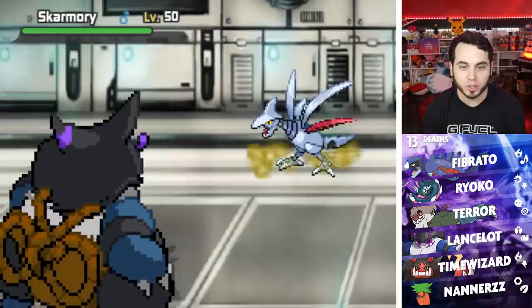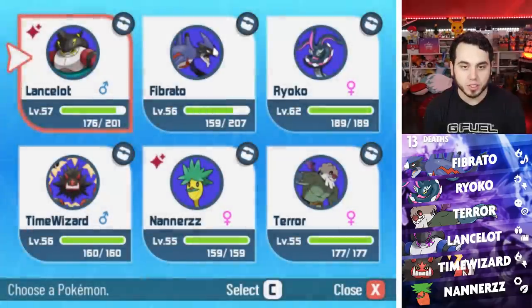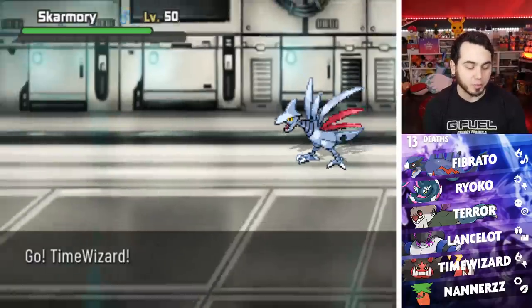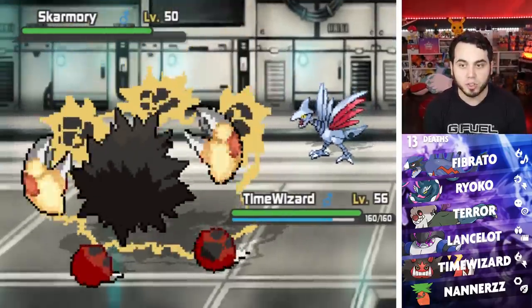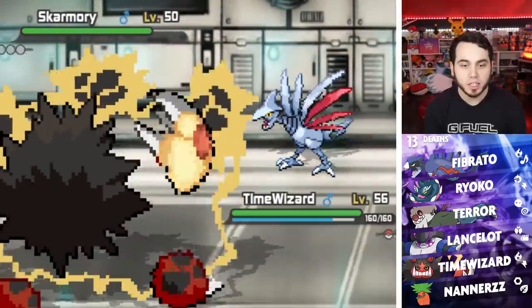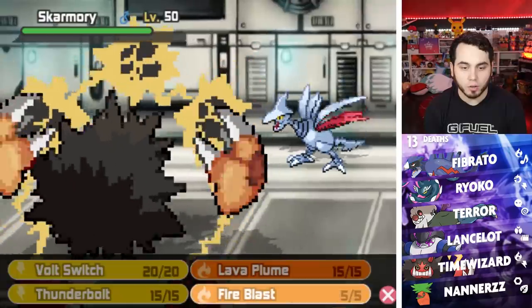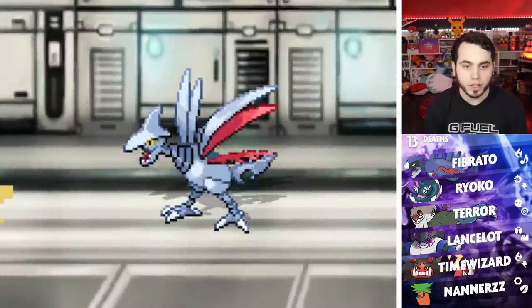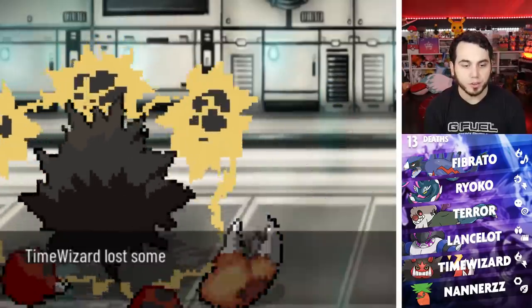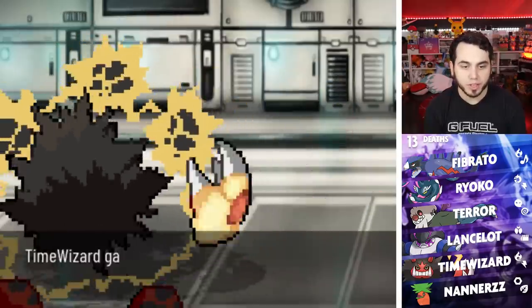Here comes a Skarmory — of course it's a Skarmory. Every time. This is easy to beat — we can just go Time Wizard and blow this thing back. Everything's got Sturdy, all these Steel-types. It's a good thing I have two Fire-types and then some. Oh, I just remembered — someone left a comment and told me I can teach Flash Cannon to our Ryoko. Let me try that after this battle. This Skarmory doesn't have Sturdy either. It can learn Flash Cannon — how wonderful is that?